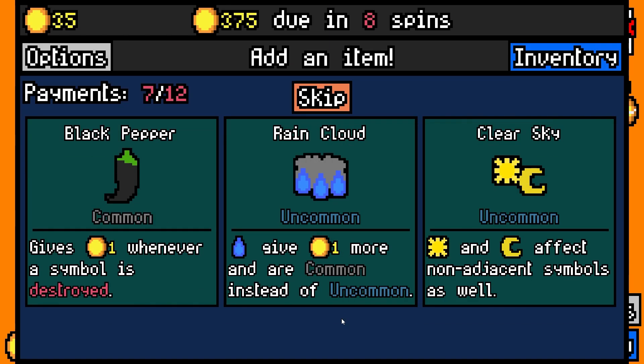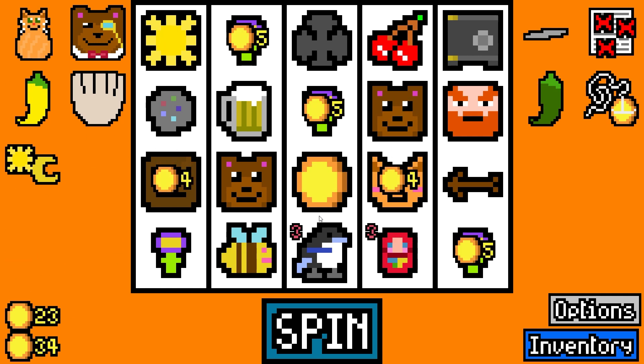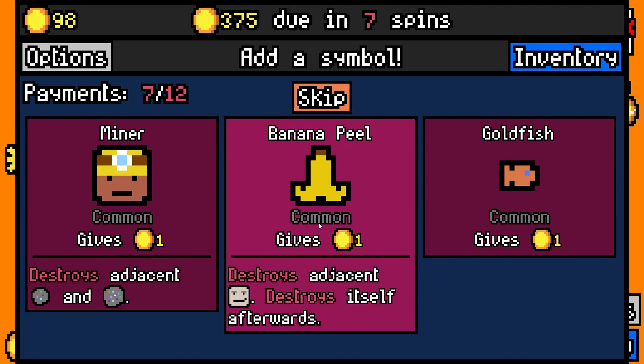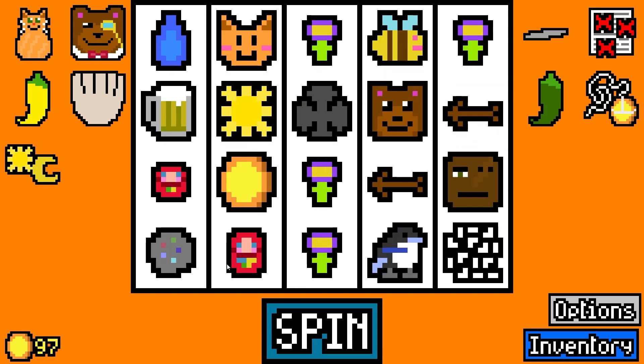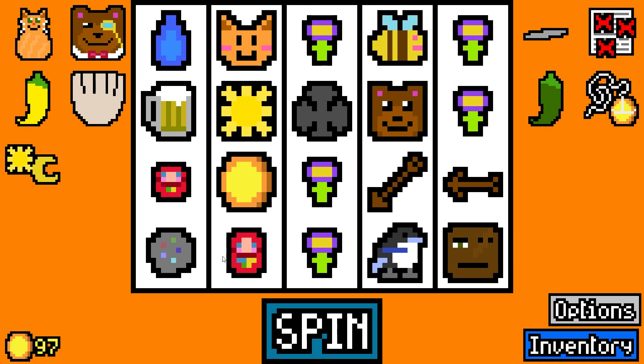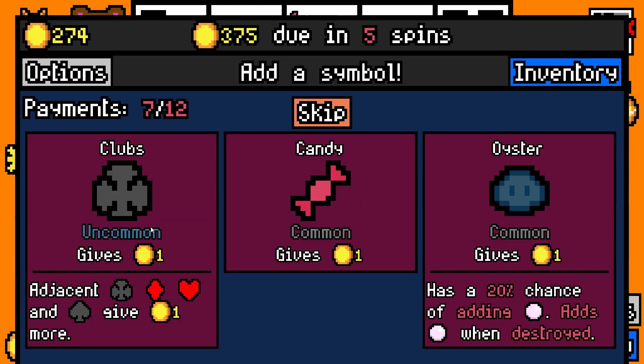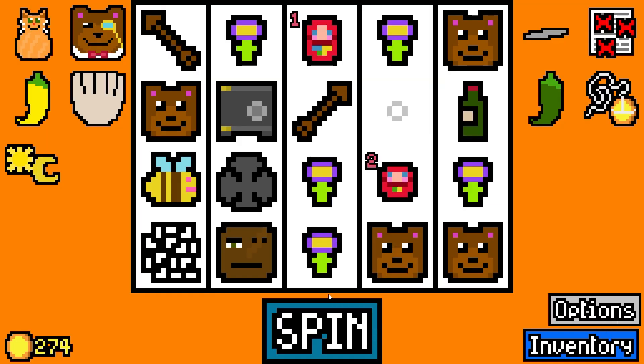Honey! Sun and moon affect non-adjacent symbols as well — yes. Isn't that actually obscene? I think so. I think that helps a lot. Now we just need another sun for times 25.